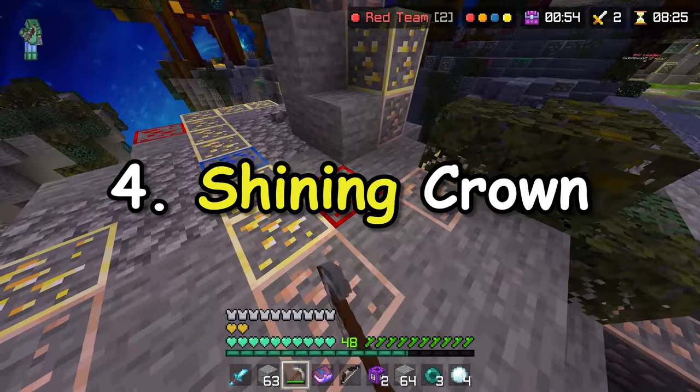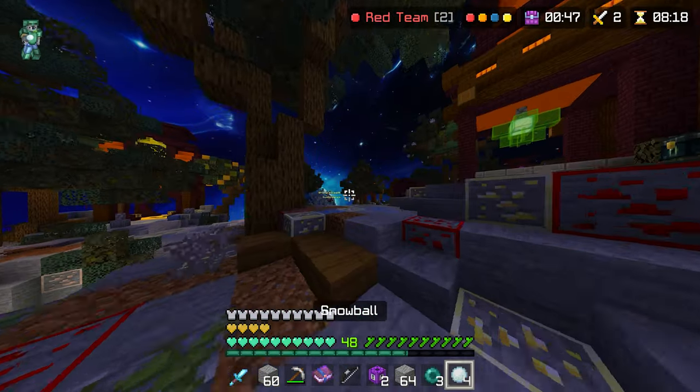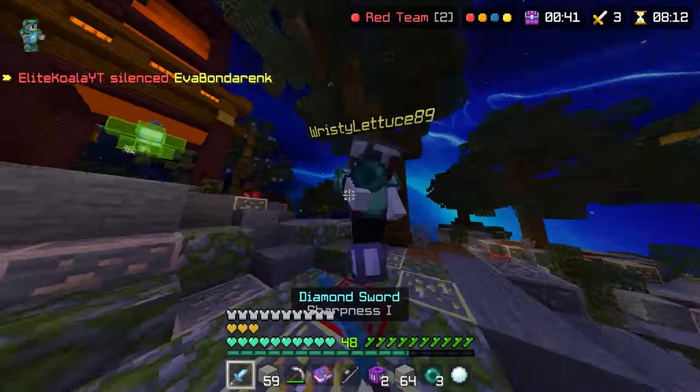Number 4: Shining Crown. This does come in three different colour variants, which I think is awesome, but that's really the only reason I ranked it here. It looks cool, and I've seen a lot of players wearing the Shining Crown in the hub.